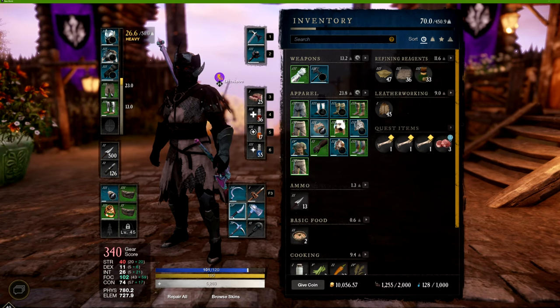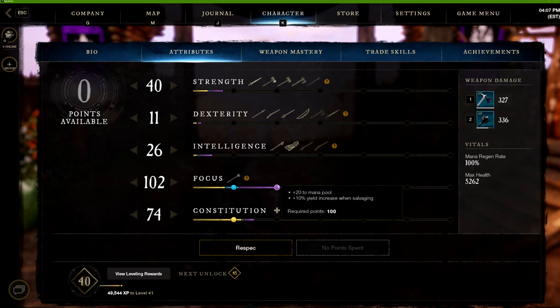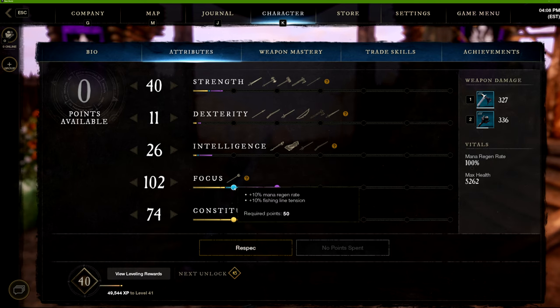If I put this ring back on, we get back to where we need to be. I prefer being the healer so I can heal myself at any time. With 100 focus you get an additional 20 to the mana pool, and 10 percent increase when salvaging — which is really useful if you're salvaging and repairing a lot of materials. At minimum you want to be at 50 focus for 10 percent mana regeneration.